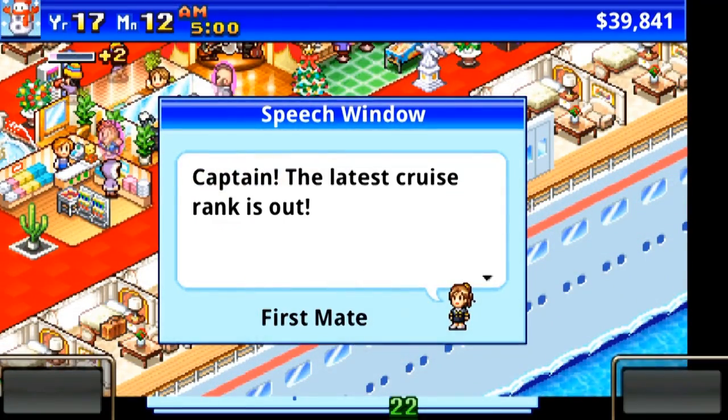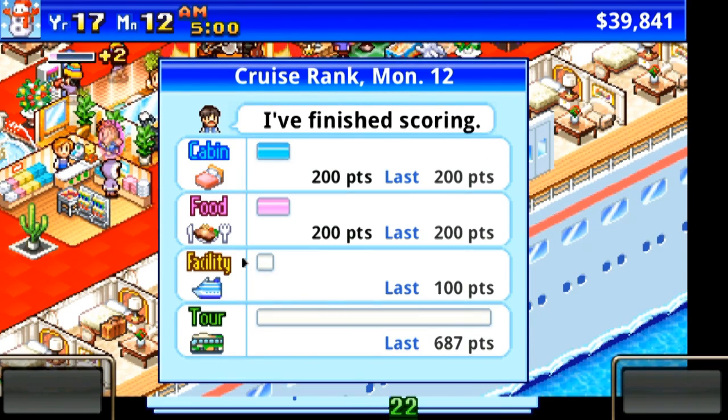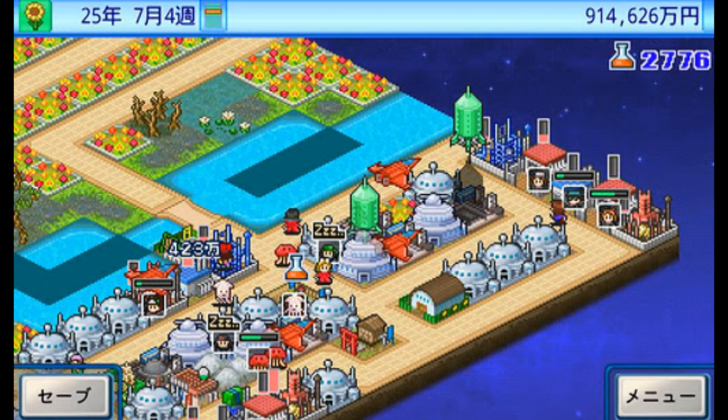The Kairosoft game type continues to get a little bit long in the tooth. Even so, World Cruise Story is better than Hot Springs Story, mostly thanks to the environment rather than the actual mechanics. Hopefully the next Kairosoft game will bring some new features to the series, or they could just go and set the next game in space.